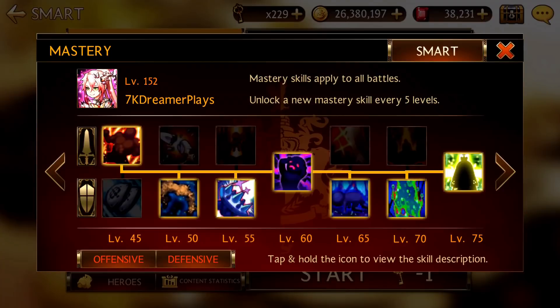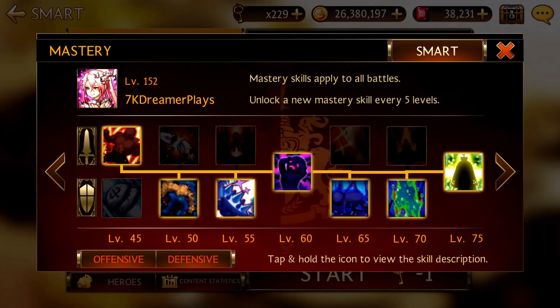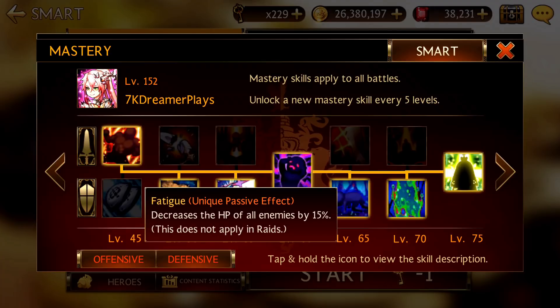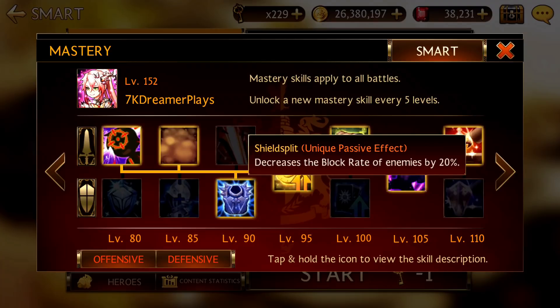For the first page, that was all up. For the second page, you may want to switch the level 65 to increase crit damage. But I think switching it down to decrease HP is also very beneficial so that you can actually save on doing so much damage. So page 3 is mostly up except for 90 — I think you can flip it up.